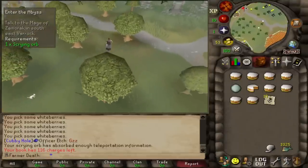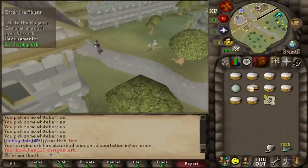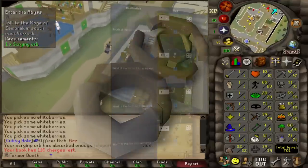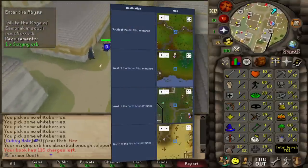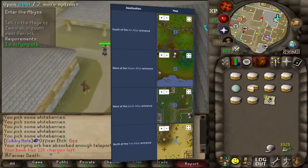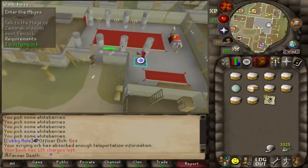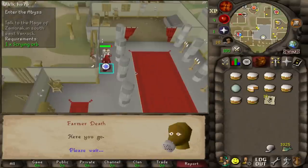Now that I had that out of the way, I wanted to get another really nice teleportation quality of life upgrade: the Ring of the Elements. This ring gives you the ability to teleport to any of the four elemental altars, which are all in very nice locations for me. Specifically, the Earth Altar is the most useful, as it is extremely close to both the dig site for birdhouse runs and the balloon system to get around the rest of the map. The downside is it's quite a grind to get.